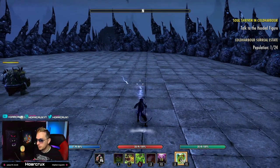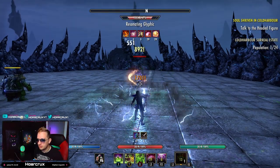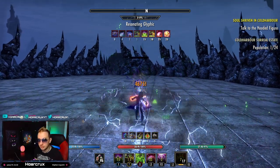Let's slow down the combo one more time. You'll have your Blockade of Elements down, cast your ultimate, apply Elemental Drain, use your pull CC, then channel a heavy attack. As soon as the heavy attack is done, use Syphoning Flail to finish off your opponents.